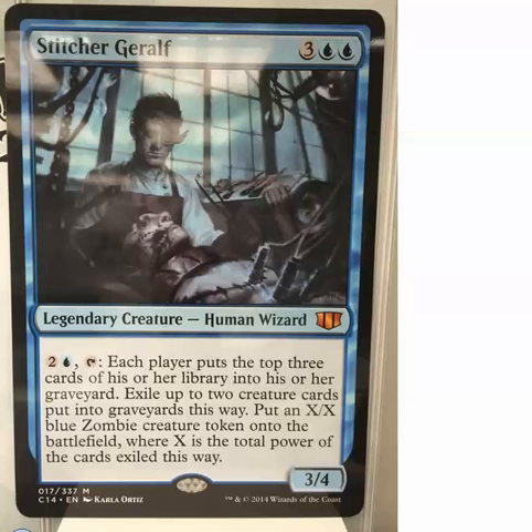To begin with we have a new card for Commander: Stitcher Geralf. Those of you that saw the earlier spoilers with Ghoulcaller Gisa — this is her brother. He's known to be the zombie maker that is more like the Frankenstein zombies.